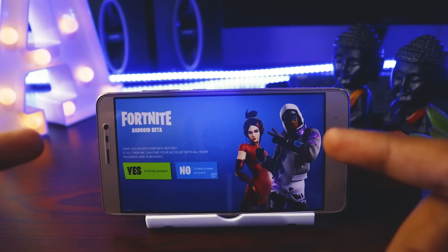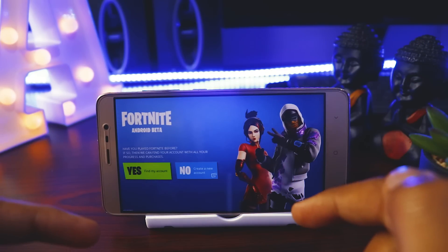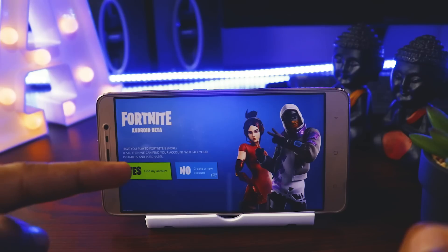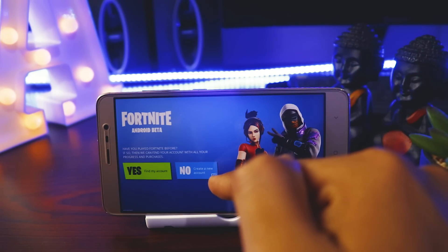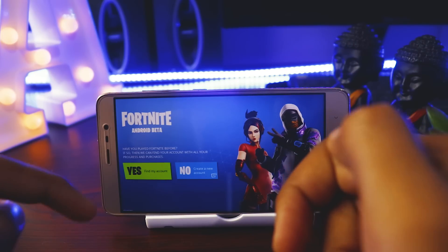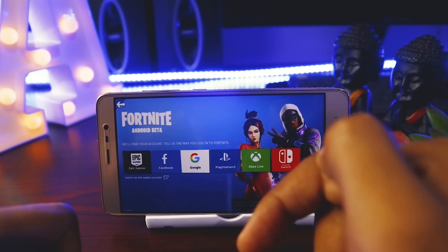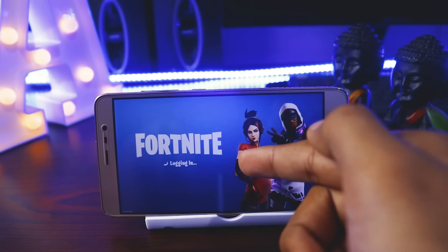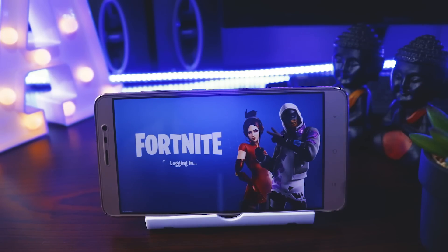The loading is done and the login screen has come up. If you already have an account, tick yes and login — otherwise choose no and create your own account. I already have my account, so I'll click yes, use my Epic account, enter my credentials, and the login is happening.